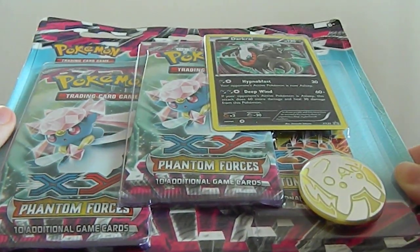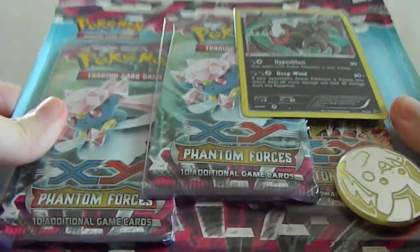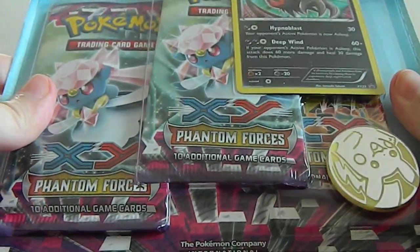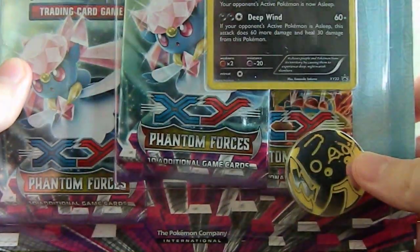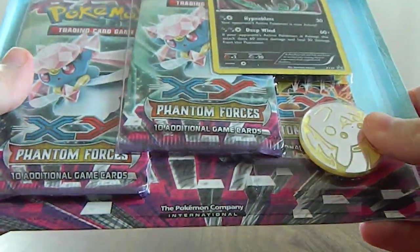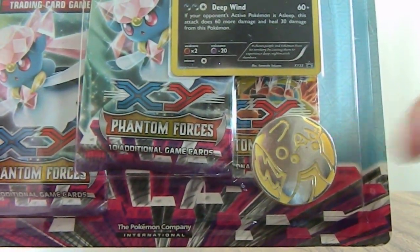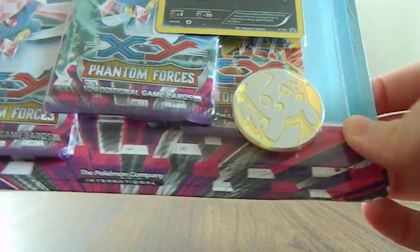Hey, what is good YouTube? It's the Shiny Sappy Chew here and today I'll be opening a Darkrai Bantam Forces Blister. Shout out to Houndoom for getting this for me, I really do appreciate it. Hopefully we'll get something absolutely awesome from it. We also have a different coin for once — we have a Pikachu coin, which is great because I don't have that yet. So yeah, let's just get straight into it.